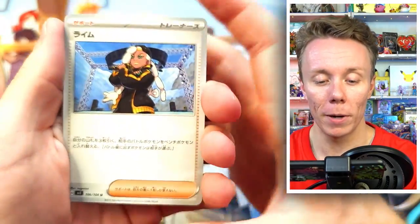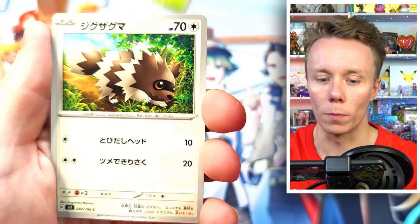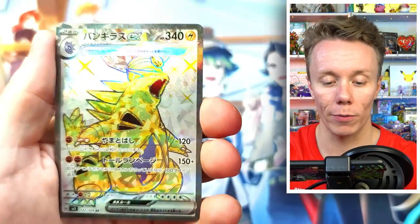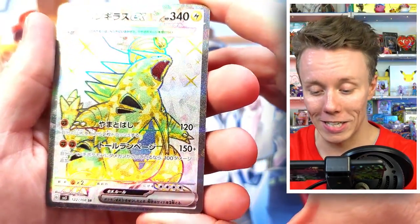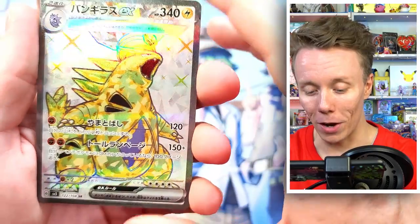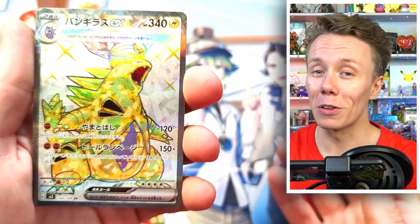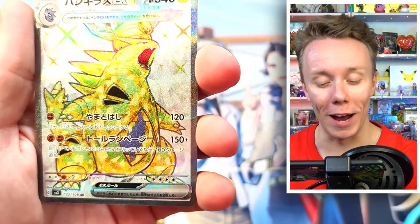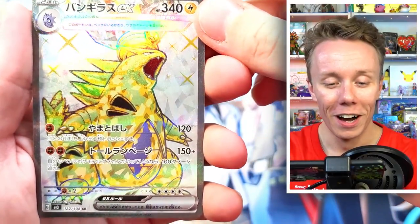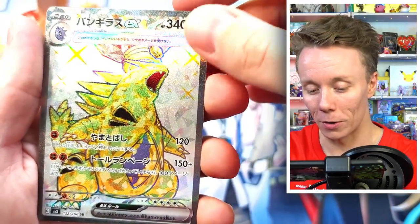Packet nine: we have Rhyme, Gloom, Zigzagoon, a Rockruff, and — we actually got a Super Rare! We got the Super Rare Tyranitar. That looks kind of cool — very happy with that. It's very close to the Charizard because it's basically the same kind of type. That is so cool — I love that, and it's nicely textured too. That was pretty damn good.